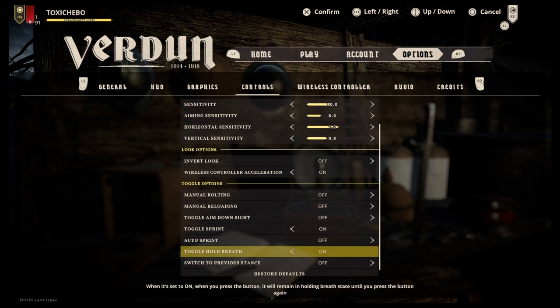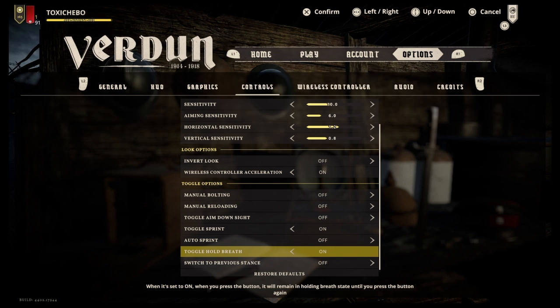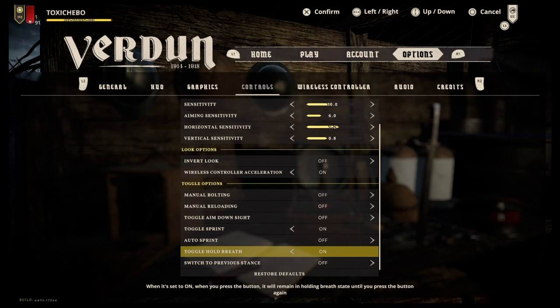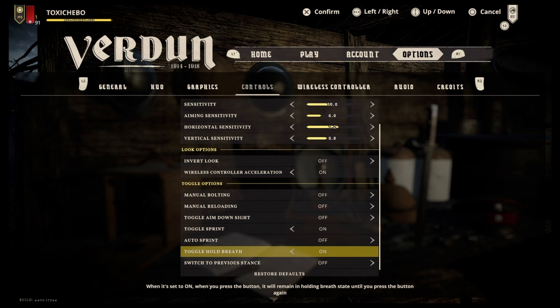Auto sprint off. Toggle hold breath — this is similar to the sniper thing. If you're aiming down sight and automatically holding your breath you're sometimes wasting it, because you don't always need to hold your breath. Sometimes you can save it for more severe situations, and sometimes you can look down your sight in this game and just shoot without holding your breath and still get a really accurate shot. So I like to have this toggled on, but again that's personal preference.